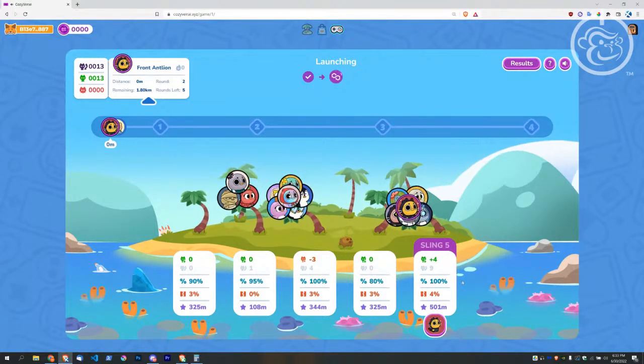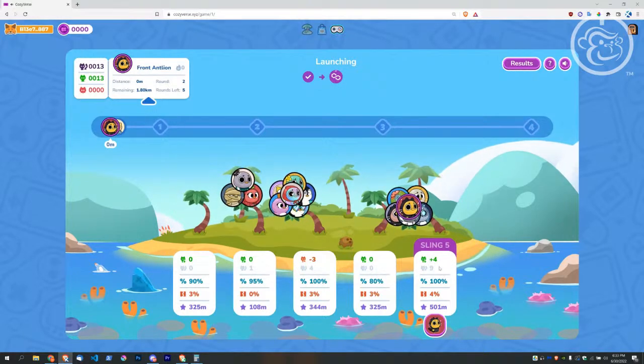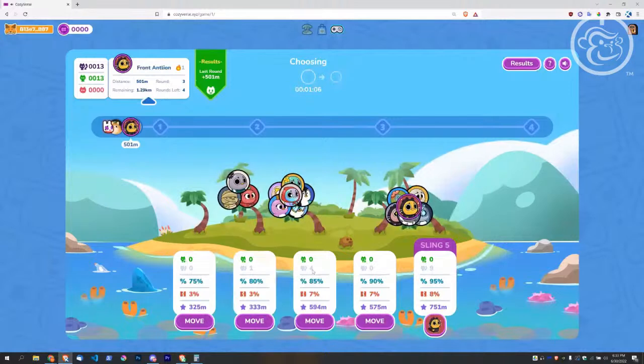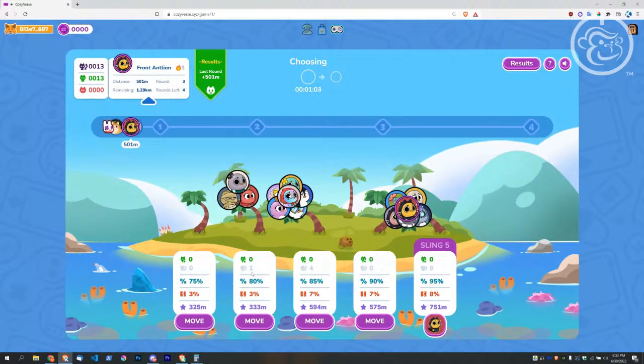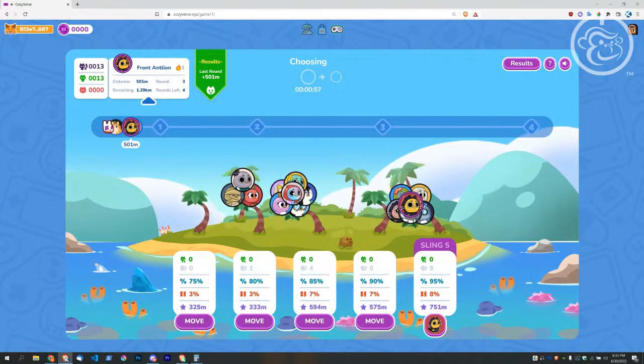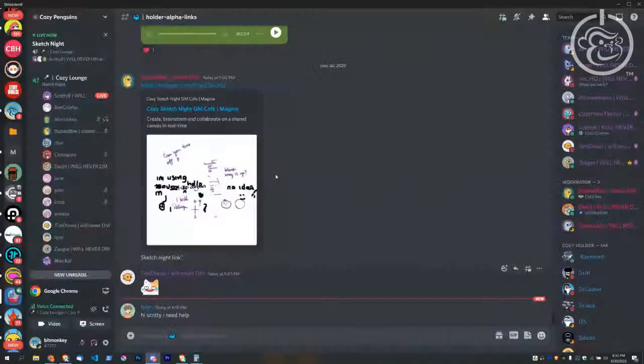As you can see playing the game — plus four people joined sling five this round, with a total of nine people. So the gray number is the total and the green is how many joined that round. Zero on sling one, one person on sling two, four people on sling three, zero on sling four — kind of get a hang of it. For anybody new joining, it's always fun to jam in the Discord — go join the Cozy Lounge.